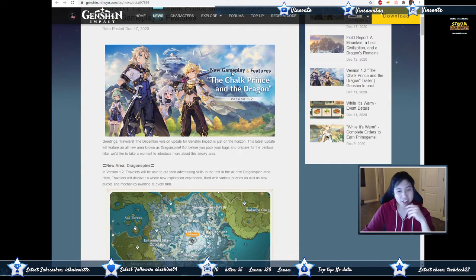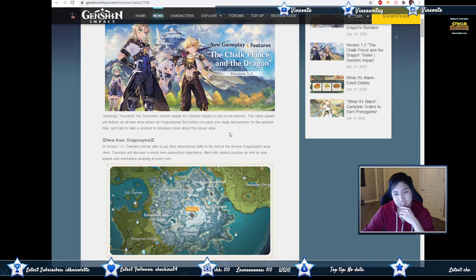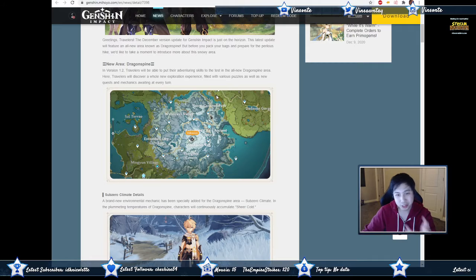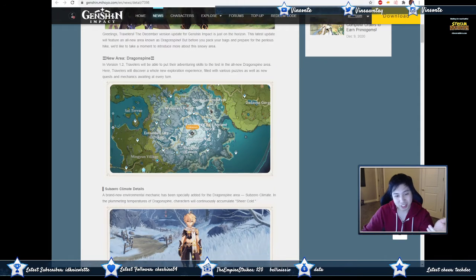Greetings travelers — the December version update for Genshin Impact is just on the horizon, aka next week on the 23rd. This latest update will feature an all-new area known as Dragonspine. In version 1.2, travelers are able to put their adventuring skills to the test in the new area, discovering new puzzles, new quests, and new mechanics awaiting at every turn.